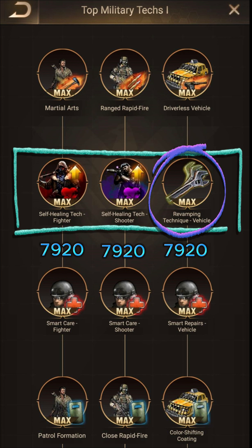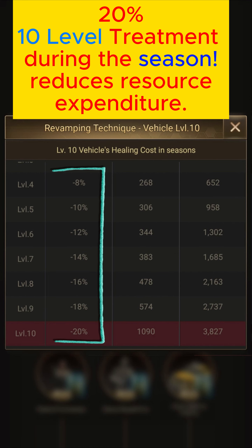To max out each catalog for the marked sections in the second row, 7,920 war badges are spent. What this section gives us when we maximize it is that it reduces the resource costs of treating level 10 soldiers in the hospital by 20% for each category. An important detail: as written in the description, this feature will only be active in Eden seasons.